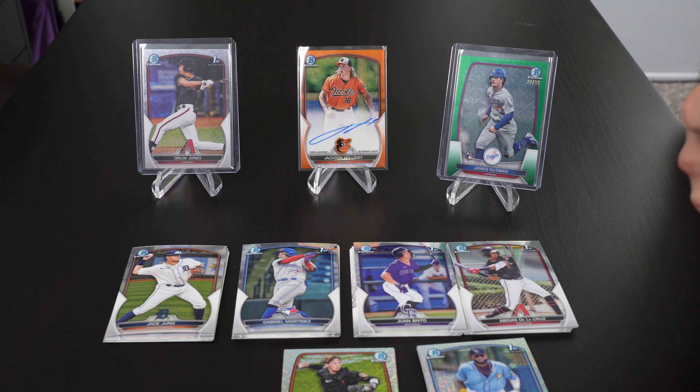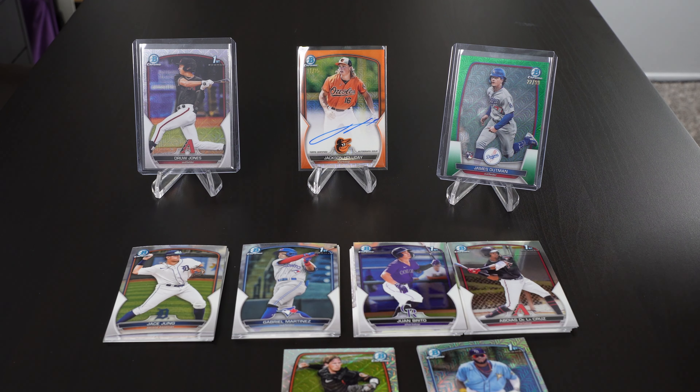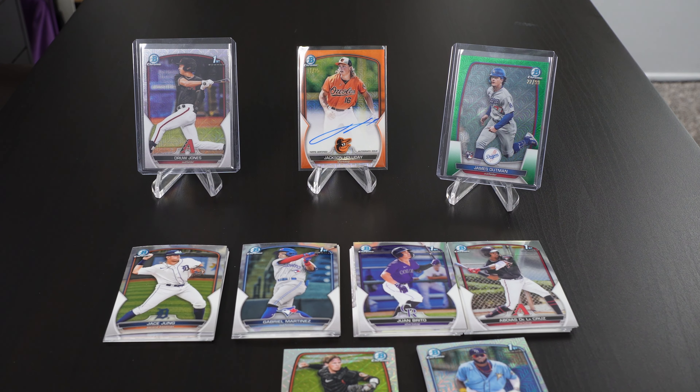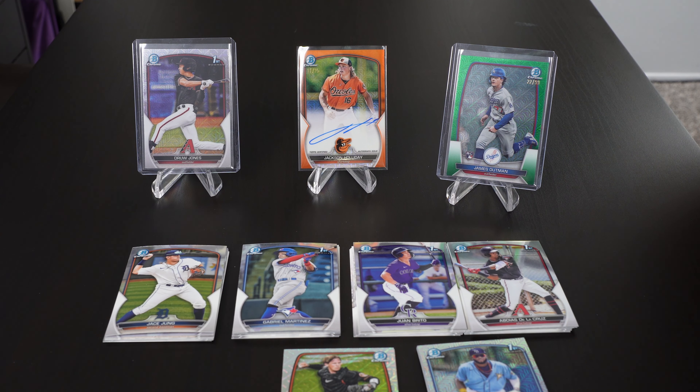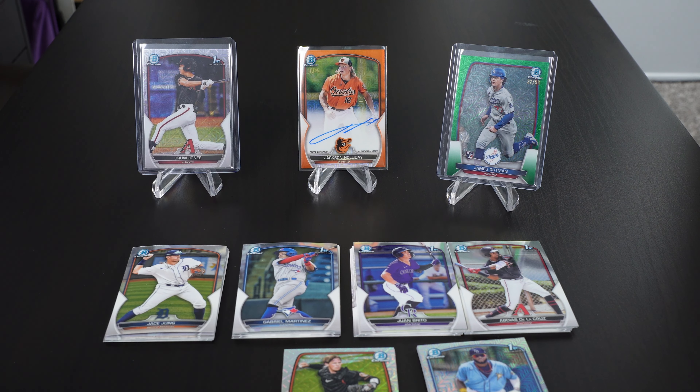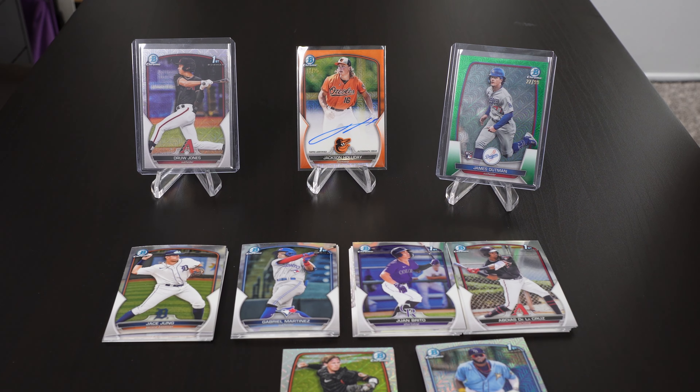All right, so we're two Bowman Mega Boxes in. We started with a Drew Jones mojo and a James Outman numbered to 99, and we just hit a Jackson Holiday out of 25 on-card auto. Insane. I am shocked — this is sick. Thank you for watching. Subscribe for more, and if you want to watch the video where we pulled the first box hits, look for our first Bowman Mega Box opening on our channel. Thank you so much for watching. Bye.